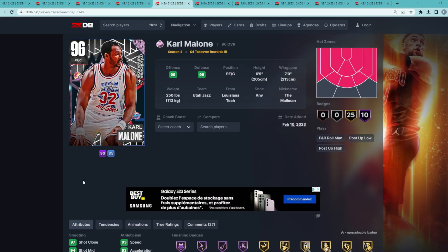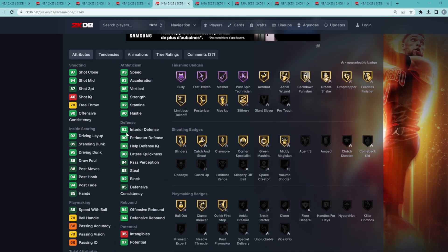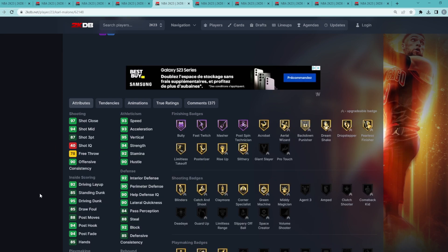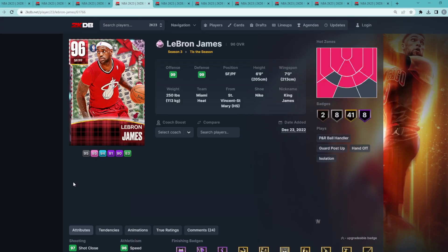Coming in at number five, halfway into the top 10 pink diamond list, is one of the newer cards — Karl Malone. He's a really good power forward at 6'9" with a 7-foot wingspan. His stats are very well-rounded: 92 block, 92 interior defense, 88 steal, 90 perimeter, really good at going to the rim with a 95 driving dunk and 95 vertical, pretty good speed for a power forward with 93 speed and 93 acceleration. Just like Amar'e Stoudemire, he's got his jump shot on quick timing and some very good dribble sigs, so Karl Malone is going to be the fifth best pink diamond.